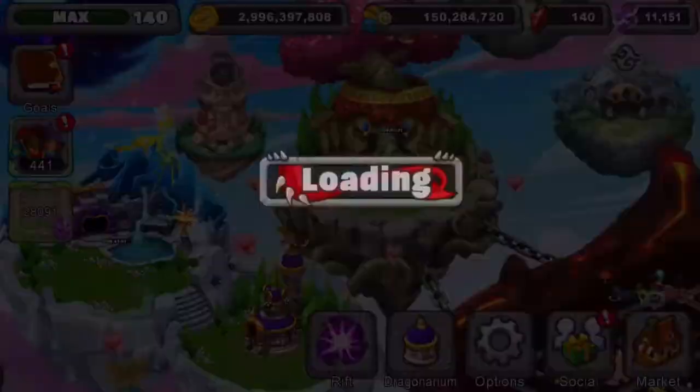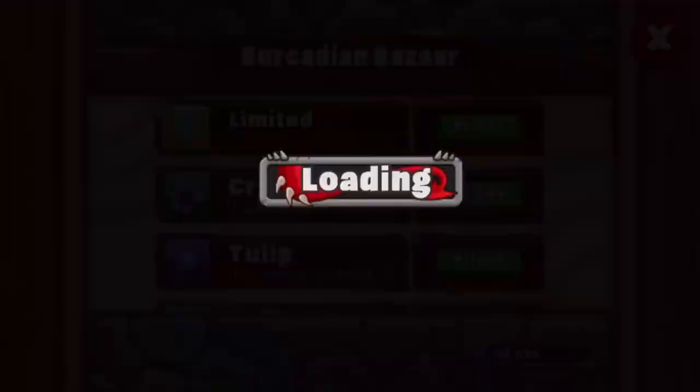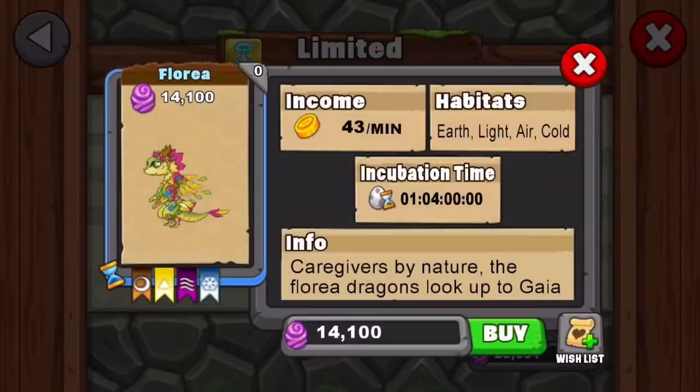Let me show you how to breed the new dragon. Let's go to the item shop right here — it's under limited time. The Floria dragon — I don't know how to pronounce it, I never know how to pronounce these dragon names. It costs fourteen thousand one hundred eggs, has an incubation time of one day and four hours, and its elements are earth, light, air, and ice.